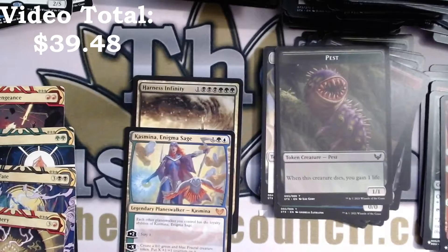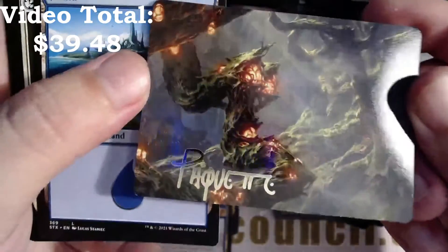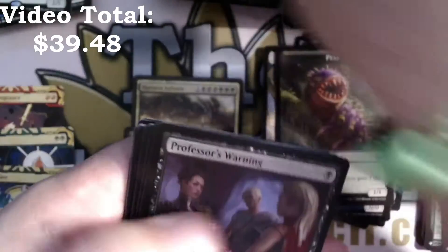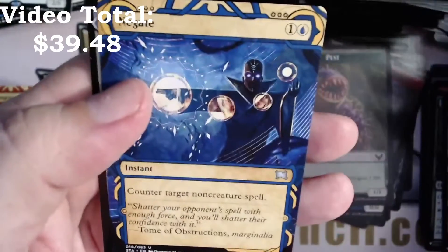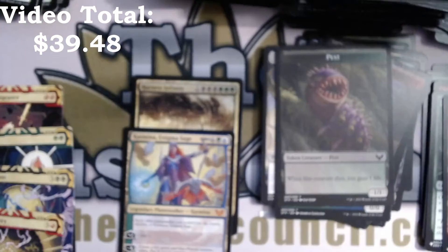Last two packs — holy smokes, what are we going to get? Another signed one — I think we've gotten more than the average for the signed cards. That would be amazing to close this out, Liam. Amazing. Semester's End, Negate, Selfless Glyphweaver. Man, that's like four or five foil rares from this box — that's something.